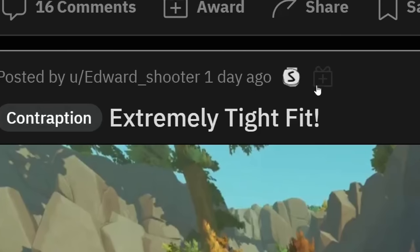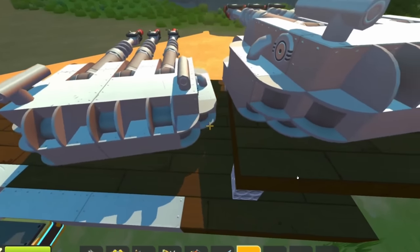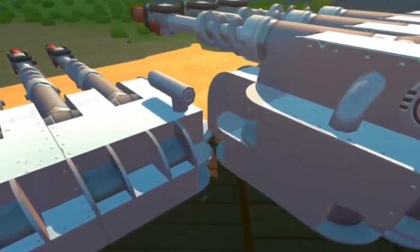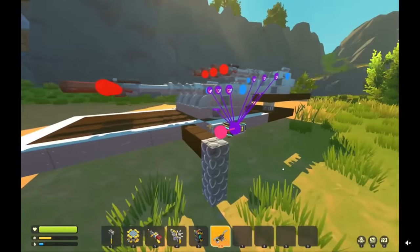Extremely tight fit. So those are cannons, and there's not a lot of space in between them when they rotate. Oh my god. How does this work? Good job mate if you can build such precise turrets.